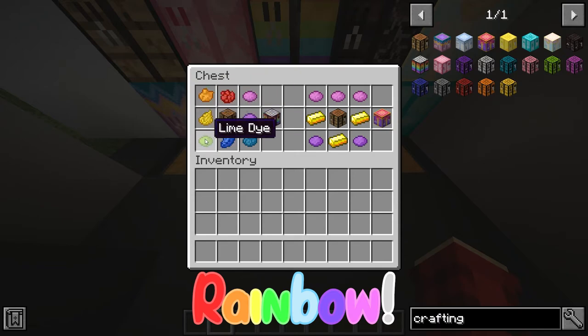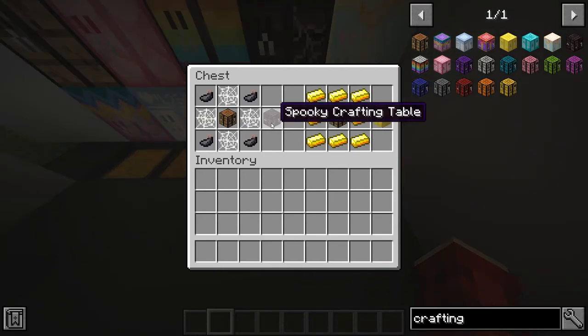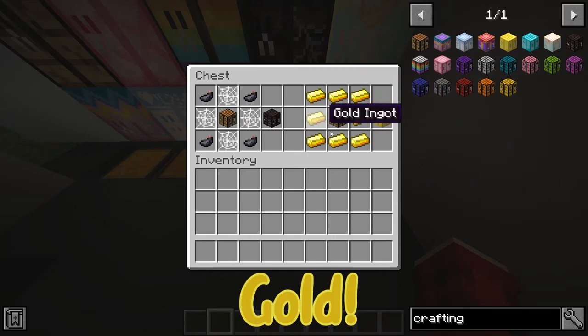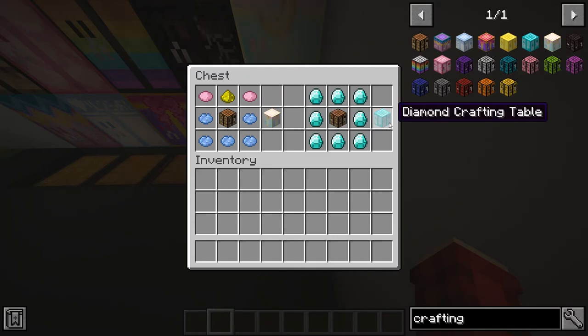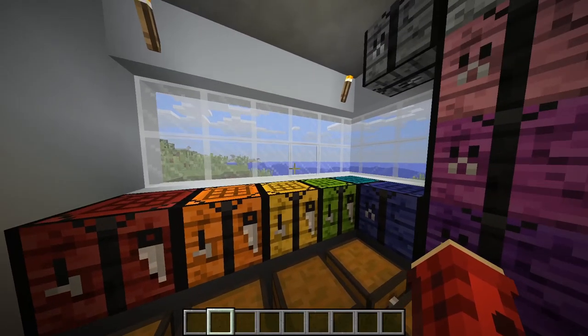To make the Gift Box crafting table you just need some magenta dye, some gold, and some purple dye. To make the Spooky crafting table you just need some cobwebs and some ink sacks. To make the Gold crafting table you just need gold around a crafting table. To make the Moon crafting table you just need some glowstone dust, some pink dye, and some light blue dye. And for the Diamond crafting table you just need eight diamonds around a crafting table.